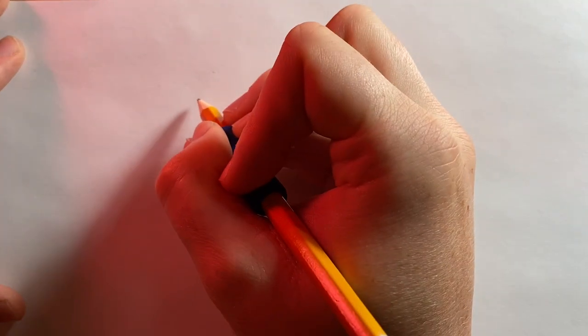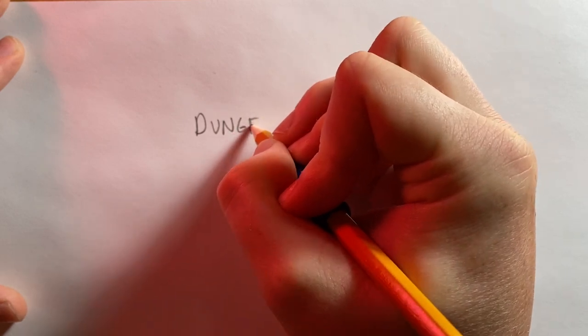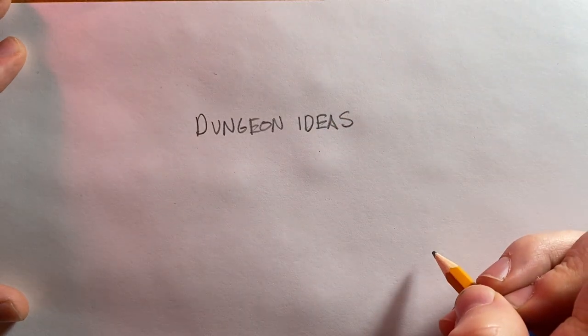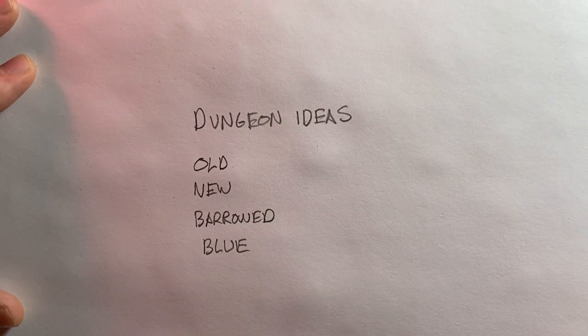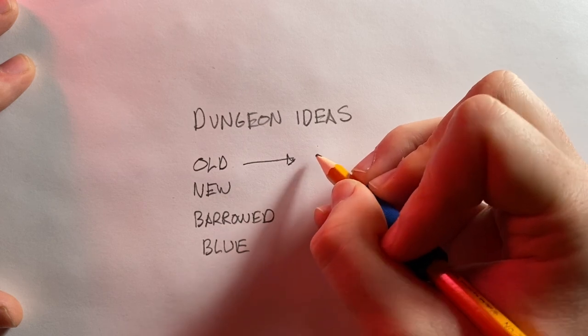There's a wedding tradition where the bride acquires four things: something old, something new, something borrowed, and something blue. I use this as a mnemonic device to help me generate ideas when I'm feeling stuck. This works really well for dungeons. For something old, we will refer to the history of this adventure location or dungeon.